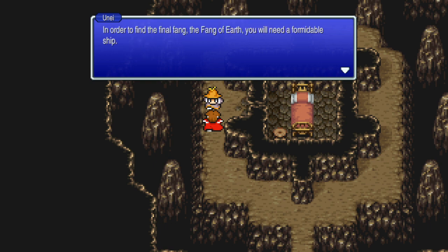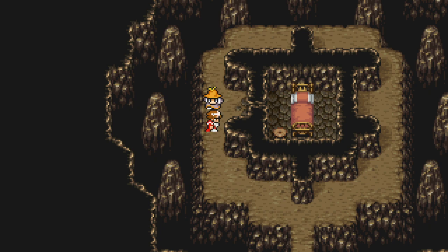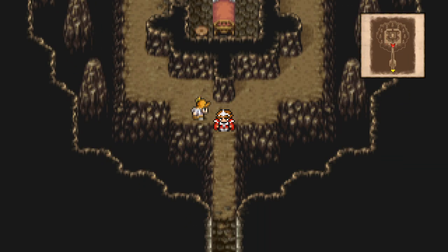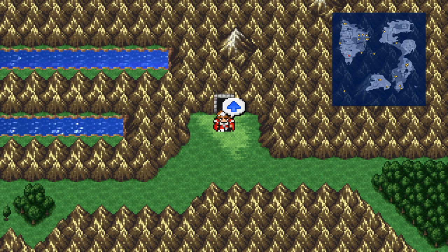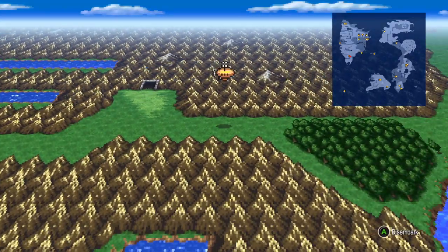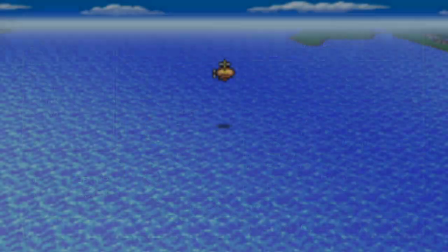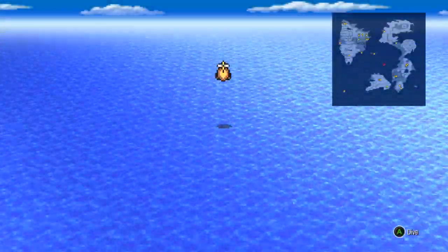In order to find the final fang, the Fang of Earth, you will need a formidable ship. Don't dawdle! Obtain the Fang of Fire from Une - even though we just got the prompt. While you are in southwestern Saronia, there are two very mystical items you can get while Prince Alice is in your party. The ancient ruins are to the north. We'll heal up after the Temple of Time really quick.